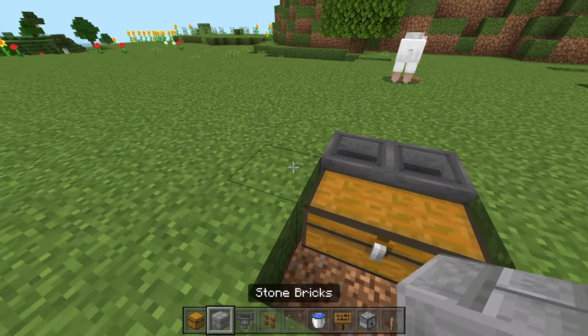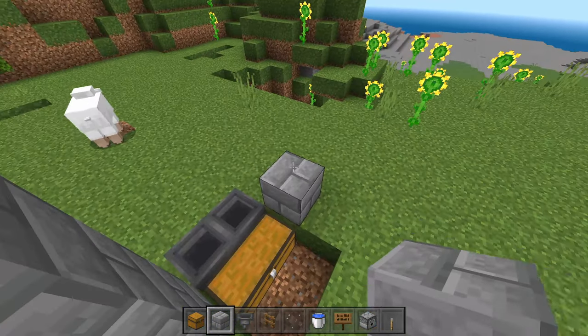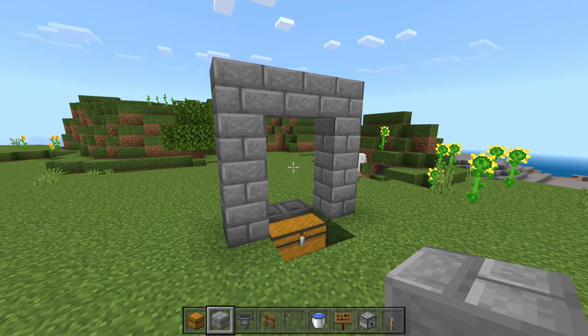We're then going to grab our blocks and place down two blocks on both sides of the chest. We're then going to build up three for a total of four blocks and then connect them up at the top like so.